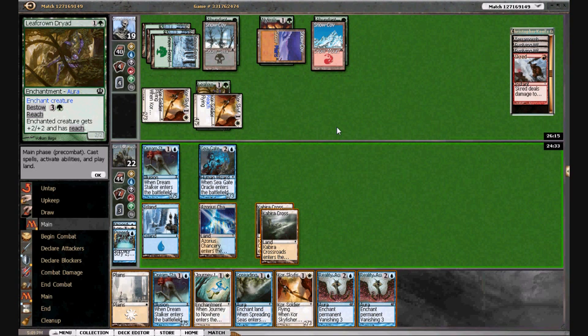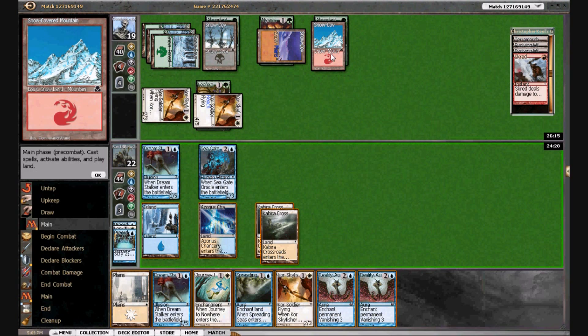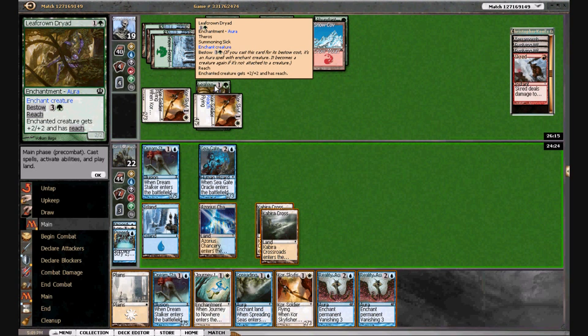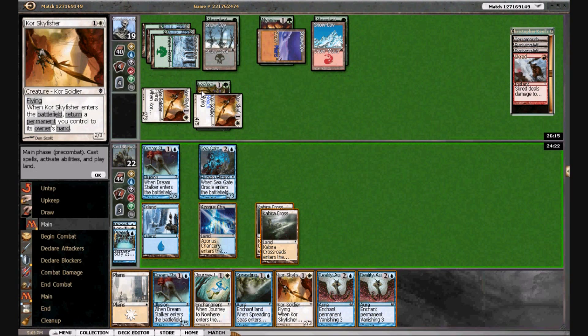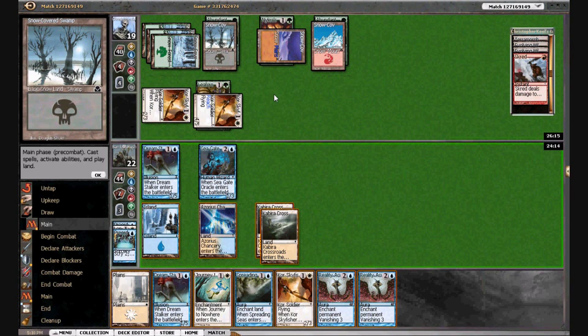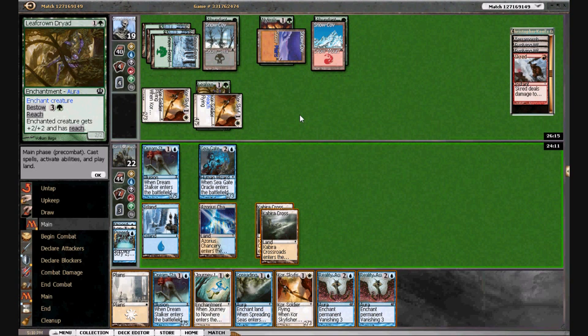It's going to take a full three turns to blow up these lands. We can block this one, so we could blow up the Dryad right now and then blow up his Sky Fisher next turn. But I think he's going to have Unearth — we're not too worried about Unearth on this guy though. Maybe we just blow that up; we have two Reality Acids coming in. We have six mana, so I think we'll attack first — he only has Scred or Brainstorm right now.